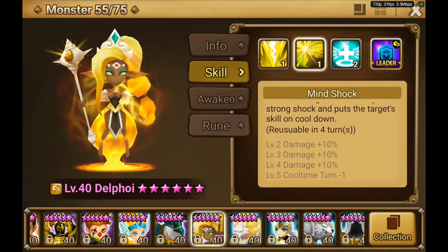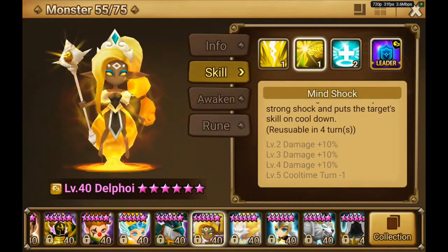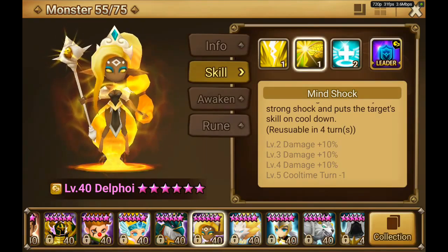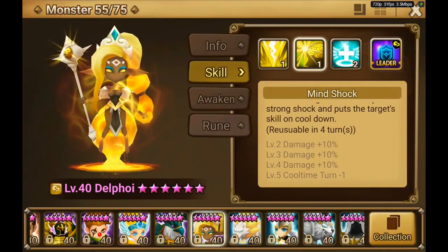Obviously if you have Syros and an AoE cooldown reset it's even better, but mind shock is also still pretty good. It makes perfect sense to put Theomars's skills including his passive on cooldown, and then you can straight Copper him - like thunderstrike him and he's gone, because he doesn't have endure anymore because his passive is on cooldown.